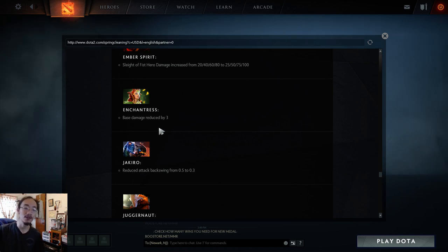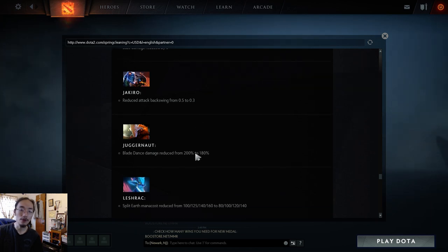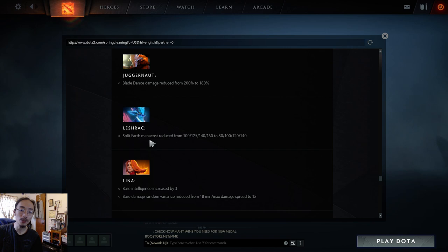Jakiro gets reduced attack backswing, making his Liquid Fire cast slightly faster. Juggernaut gets a small nerf to his crit — he's pretty strong right now especially in pubs. Leshrac gets a mana cost reduction on Split Earth — he's pretty garbage right now. Lina gets base intelligence increased by 3, giving her 3 more damage and a little more mana, plus her base damage random variance is reduced from 18 to 12, making her a stronger laner.